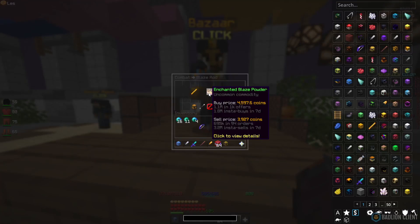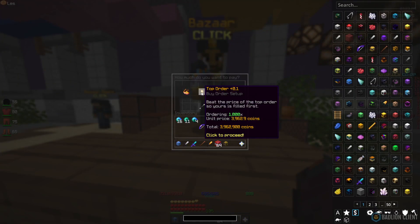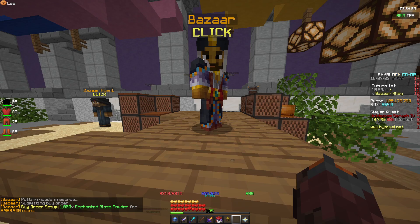For the first flip, go to Combat and then go to Blaze Rod. Enchanted Blaze Rod right now has around a 600 coin difference, so if we create a buy order for a thousand, we should be seeing around a 600k return. That's going to cost us 3.9 mil, but we'll come back once that order has filled.